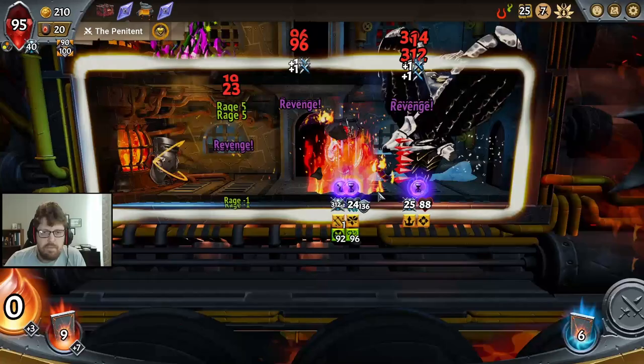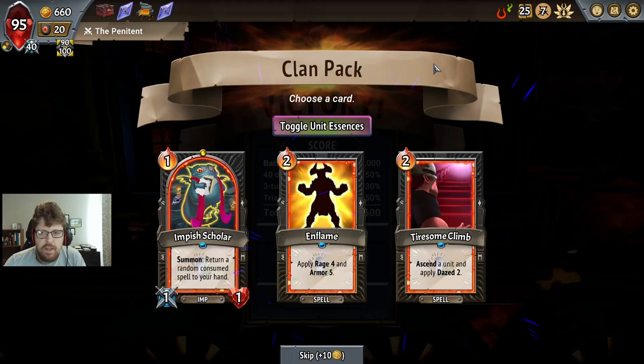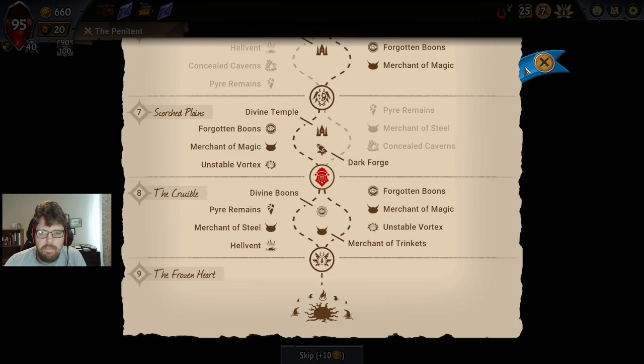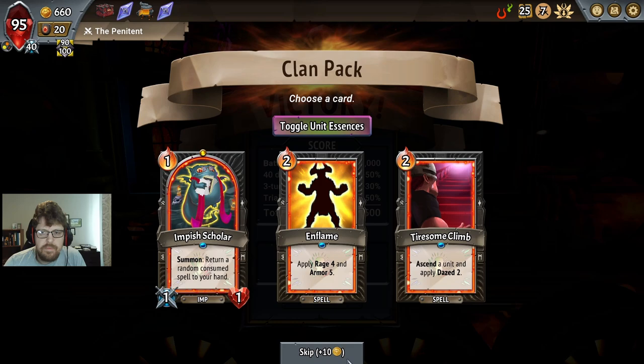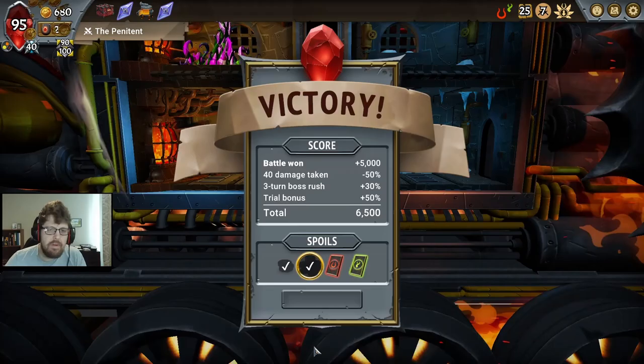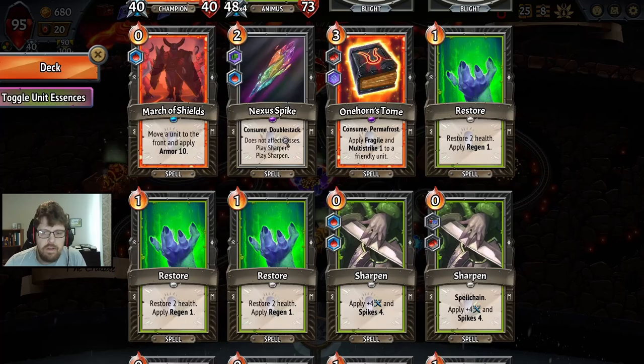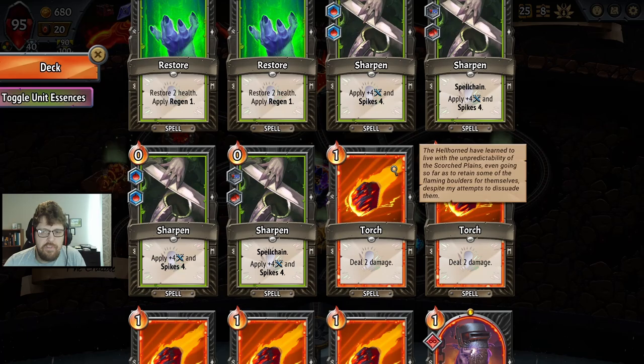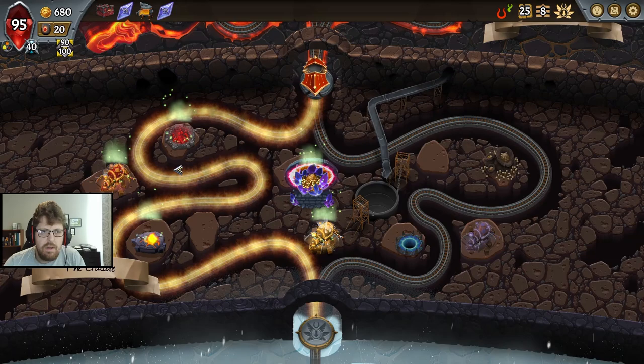Leaks — this is what we were worried about. Leaks are a problem. The problem is, where do we play the Prince? Impish Scholar — if you merge the Impish Scholar onto... we can't merge him. I don't think we want to play him either. Skip and skip. Now the question is, do we dupe? Duping would mean we would probably dupe Onehorn's Tome.